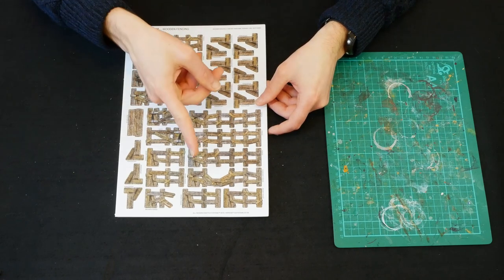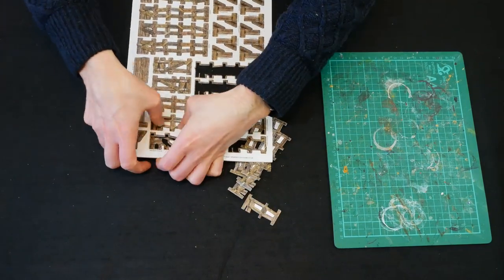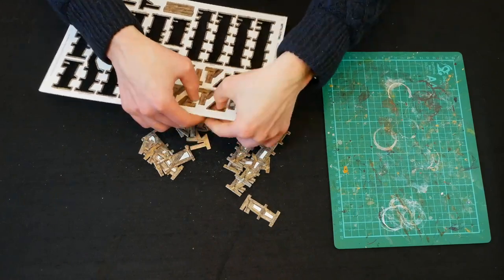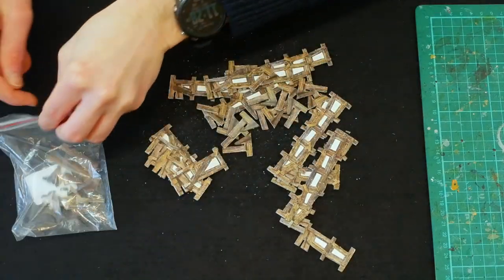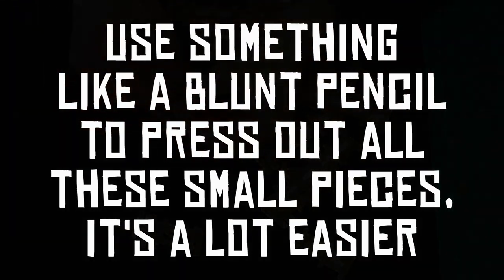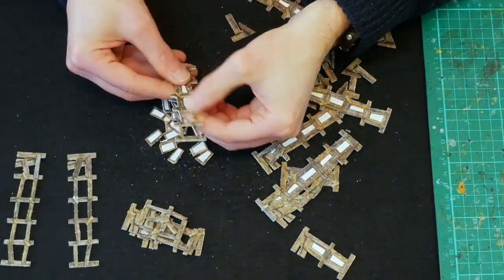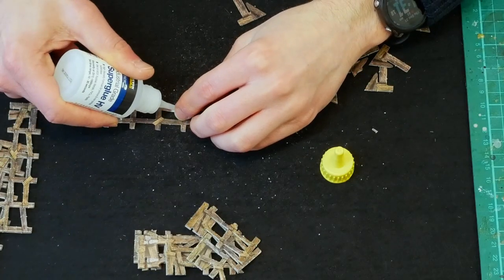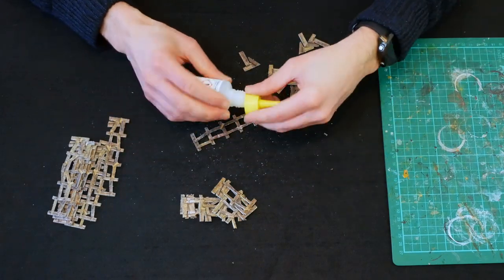A quick look at the wooden fencing — I think it's going to be very similar to those gates from the graveyard. A few bits of scatter to add to my scattering bag. They came out pretty well, just one or two little issues on the reverse side which I can just superglue.